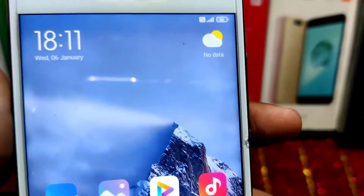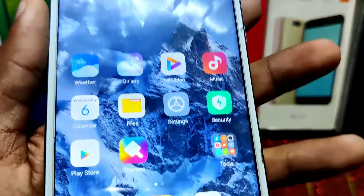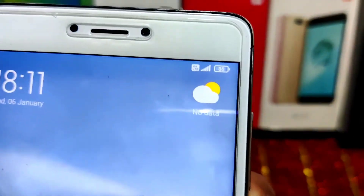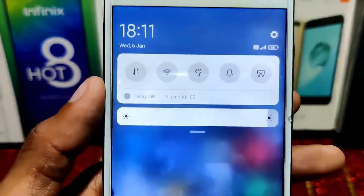This is our Redmi Note 4. If you want more interesting videos on this device, subscribe to our channel. If you want to install this ROM, please remove your password, PIN, or whatever lock you have. If you see any encryption issue, go back and download Pitch Black Recovery to your SD card and flash it.